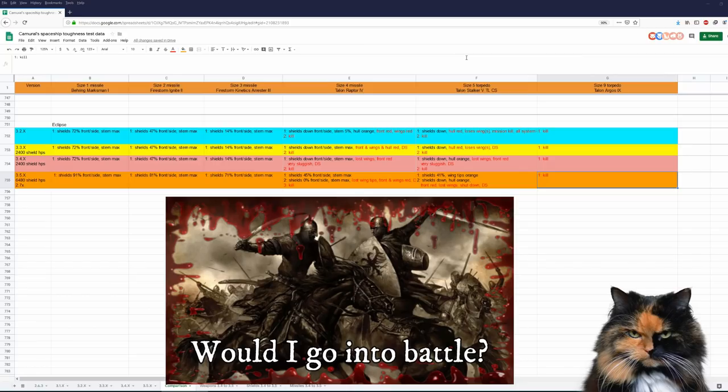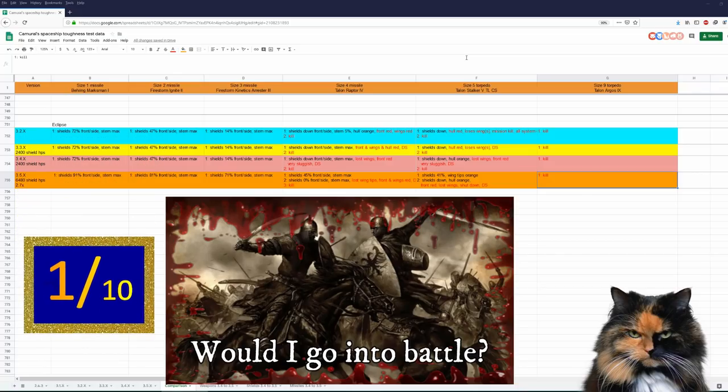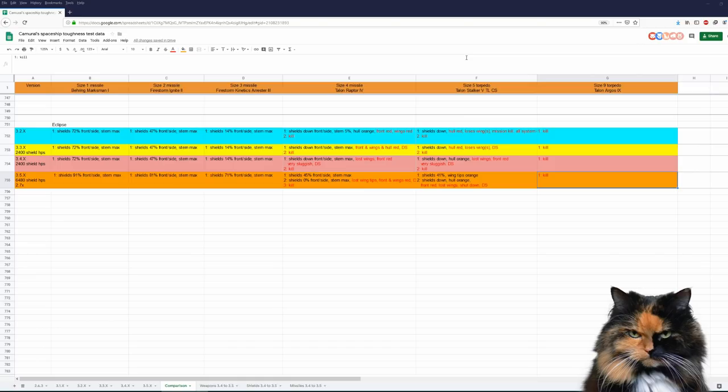Like I said, maybe in the future of this game when stealth is much more powerful. My rating for the Eclipse for now is 1 out of 10 — it's just a bare ship with not much use right now. As always, you can find a link to my spreadsheet and to my locust's wonderful data sheets in the description below. I hope you had fun watching this video, even though I was ranting quite a bit. See you next time, bye!